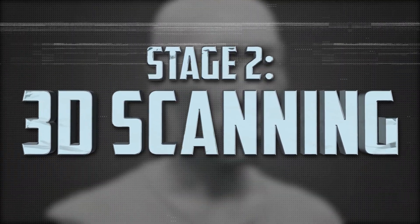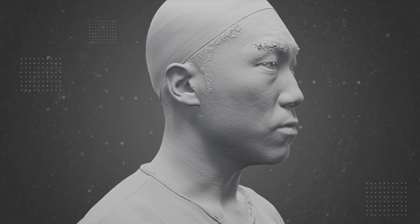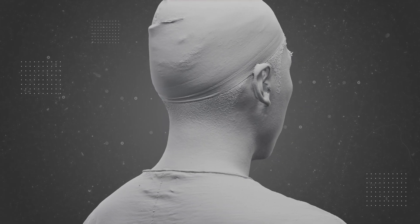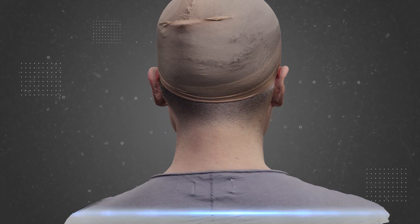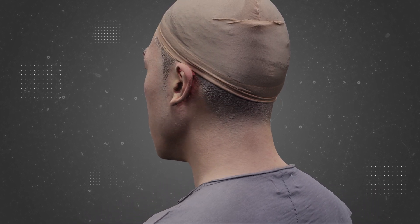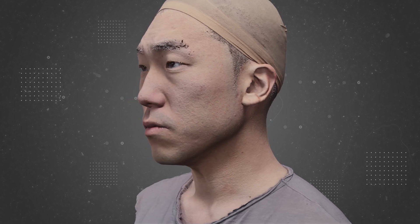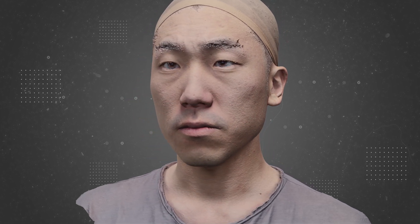We used all that mocap data later to make all the character's movements smooth and lifelike. Since we wanted to make this champion have D's actual face, when he got home to the US, we sent him over to a 3D scanning studio to get a full 3D scan of his head. This uses a process called photogrammetry to take hundreds of photos from slightly different angles, giving us hyper-accurate measurements and texture palettes to make the full digital mockup.